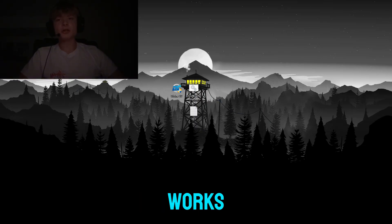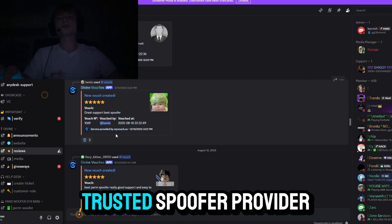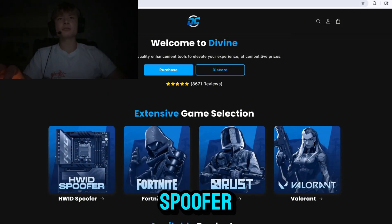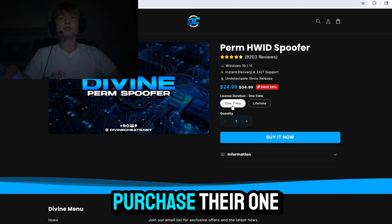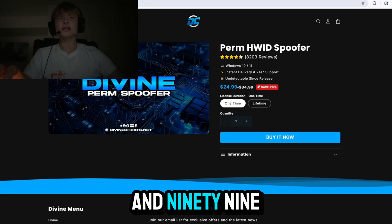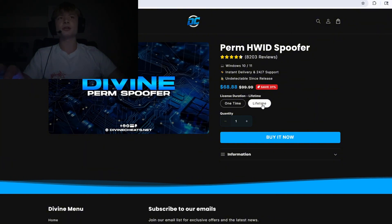Where can you buy one that is trusted and works? I'm glad you asked, because DivineCheats.net, with over a thousand vouchers in their Discord server, is the most trusted spoofer provider on the market. You can buy your spoofer at DivineCheats.net — link in the description — with a one-time spoofer starting at $24.99 and a lifetime spoofer at $68.88.